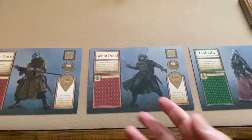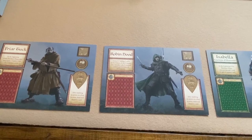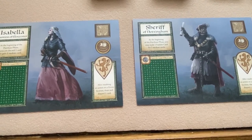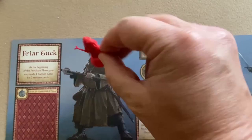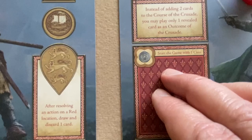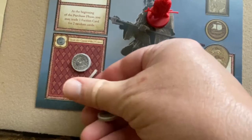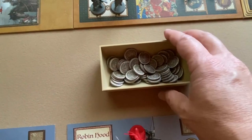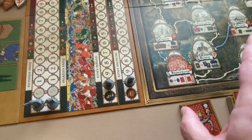You can determine how you assign characters either randomly or by choice. I've picked Friar Tuck and Robin Hood for Richard's faction, and Isabella and Sheriff of Nottingham for John's faction. Each player takes their corresponding figures — Friar Tuck, Robin Hood — and their starting coins. Friar Tuck starts with two coins, Robin Hood with one. You use the area of your board to place your coins. Place the remaining coins near the boards.